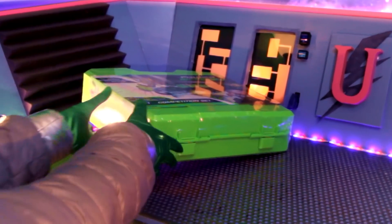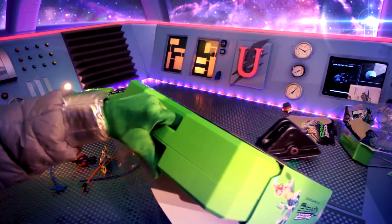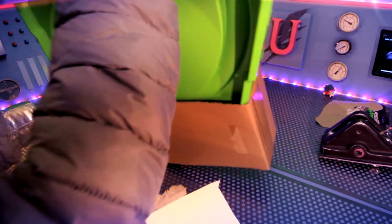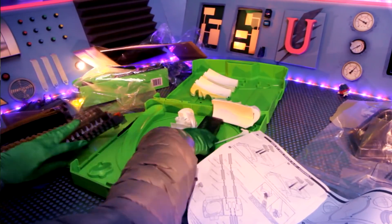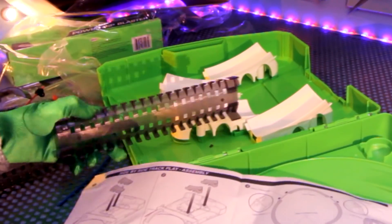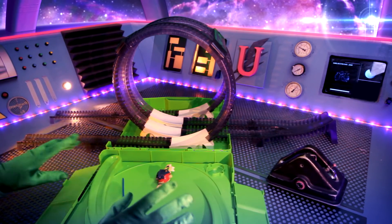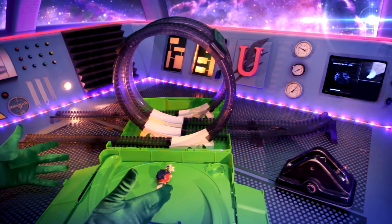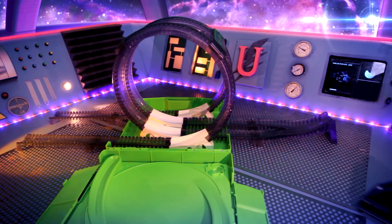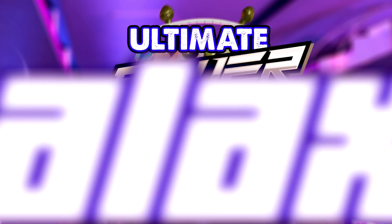My favourite thing about them is that you can battle against your friends with a 2-in-1 playset! You can do some serious side-by-side racing action on these tracks, through the loops and up out to a jump on the other side! And you can do 360 degree spin battles in the battle arena to find out who is the ultimate Power Ripper champion of the galaxy!